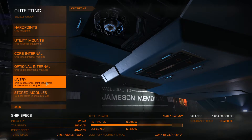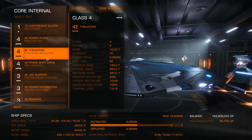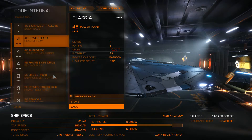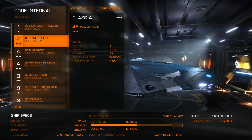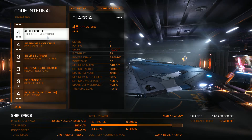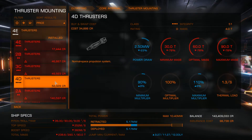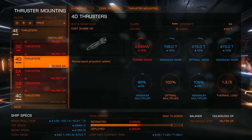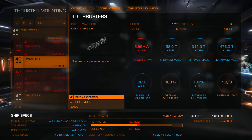So that's everything except the core internals — let's choose modules that are going to help us with this particular loadout. We're only using about half of this class for power plants, so we might be able to get away with a smaller class, but first I need to outfit the rest of the stuff. For thrusters, we don't particularly need fast ones, so there's no reason to have big, heavy, expensive ones. I'm just going to put class 4D — those are lightweight but better than class E.